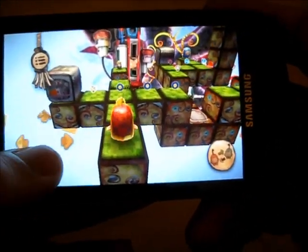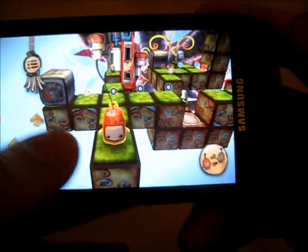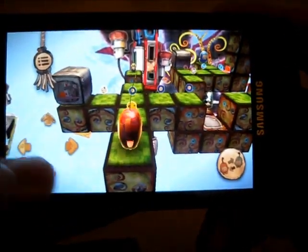The D-pad here moves the character about. There's no worry of walking off the edge of the map — they're just not going to do it. There's pretty much nothing in the level that can actually harm you either, so you don't have to worry about taking damage or anything like that.